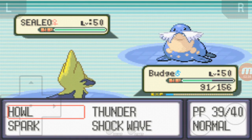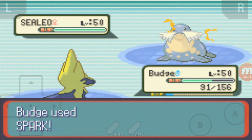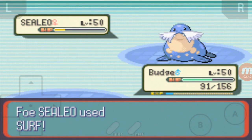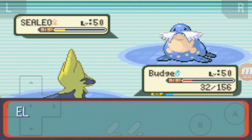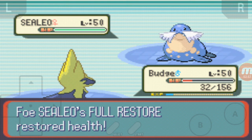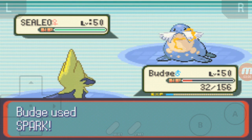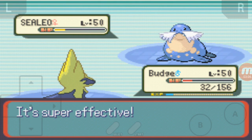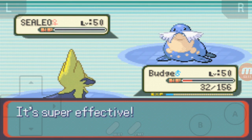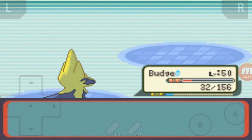Maybe just one Howl will do. See how much damage Spark does — hopefully we can get him up to the Yellow Zone. I feel like he's going to heal. So we'll take this chance now, and I'm pretty certain that we're quicker than Sealeo, so you could say he wasted a turn. Doesn't Sealeo evolve into Walrein? I'm expecting the Elite Four to have Walrein.